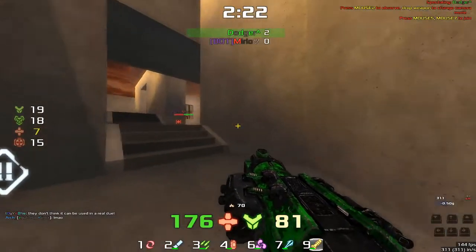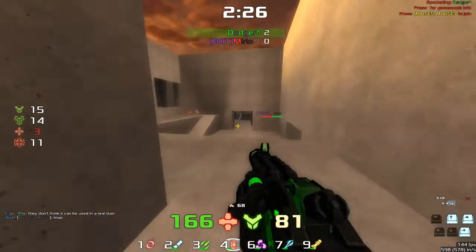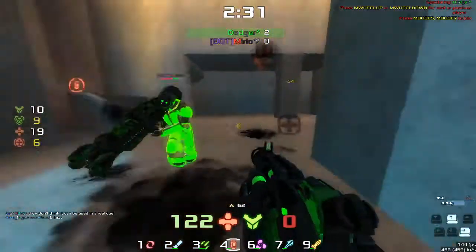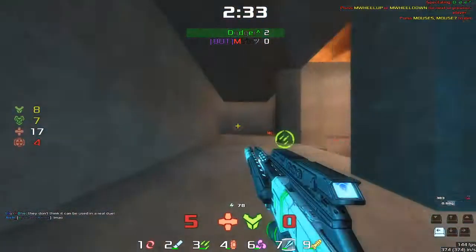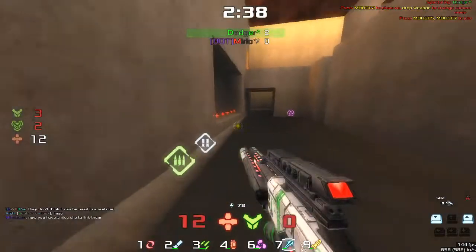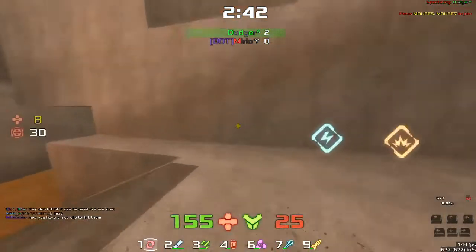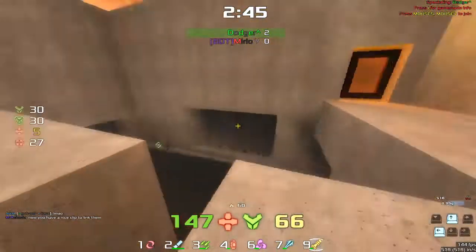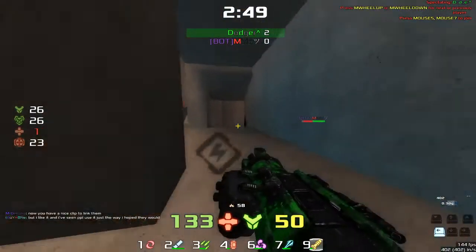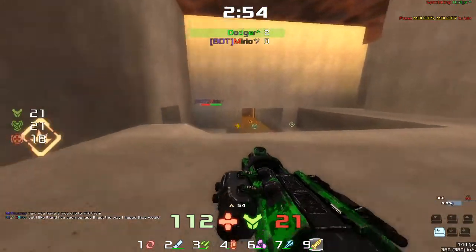A nice bit of spam from Dodger but he's not managing to pull ahead so far. Mirio is keeping some control on this map, and by keeping that control he was able to do something — he needed to get that hit there. Dodger goes through the teleporter, doesn't go for the shot, doesn't know if Mirio has picked up the armor yet. The armor is now up and Mirio takes it — so they're trading items, neither player managing to get both items at the same time.